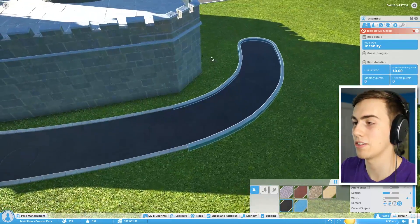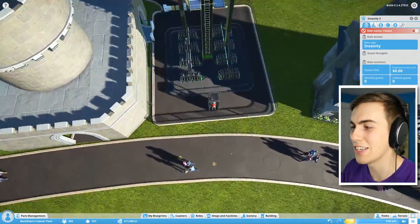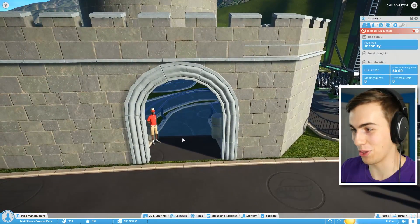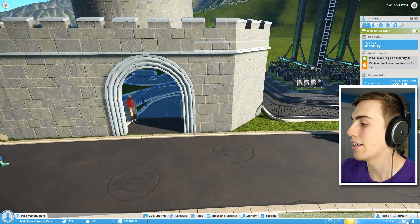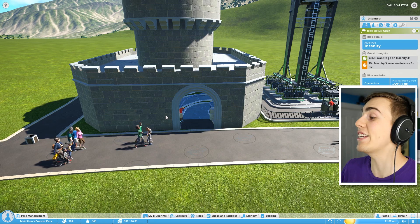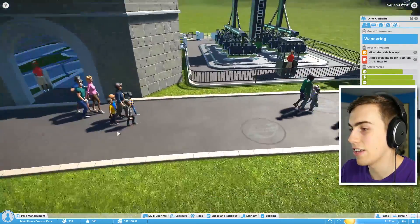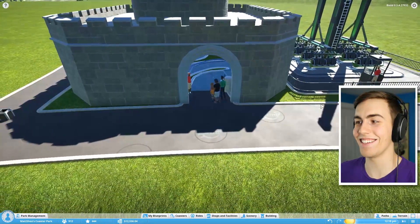Now let's build the Insanity ride again. I put it right over here, place an entrance — look at that, it actually connects! The castle now functions as a way to queue up without being out in the open. I put an exit on the back and added some road so people can exit the ride. I turn it on and speed things up to see what people do. After some fiddling, they're going on the ride now!